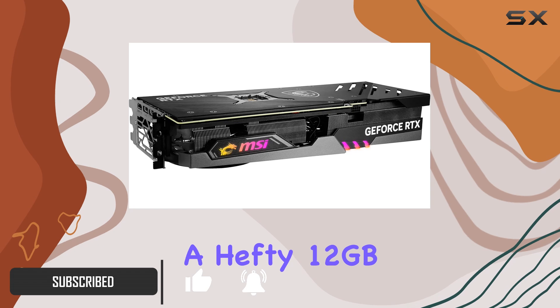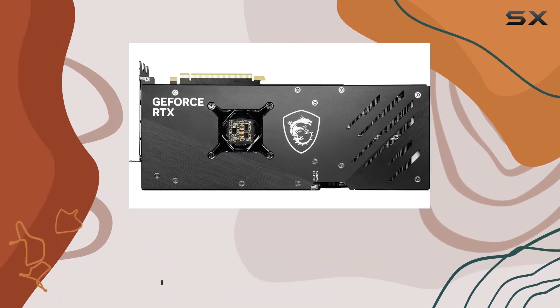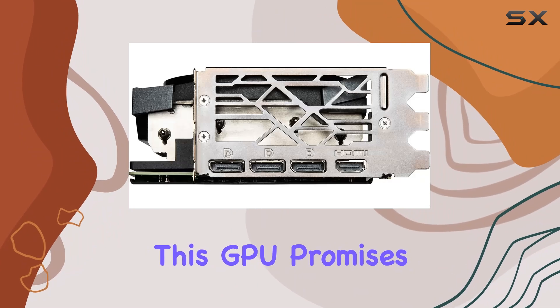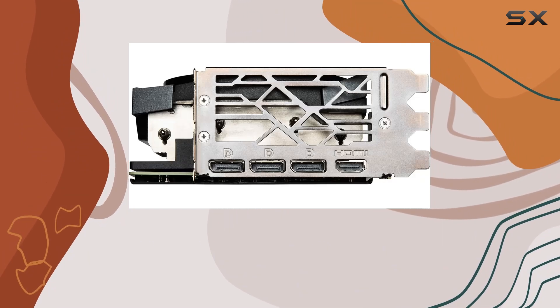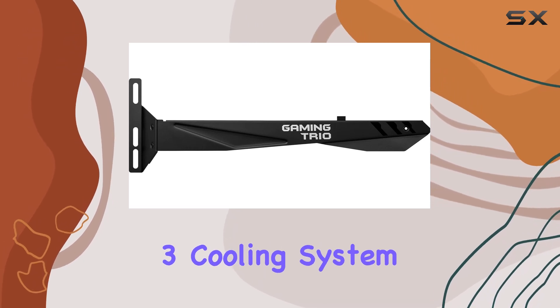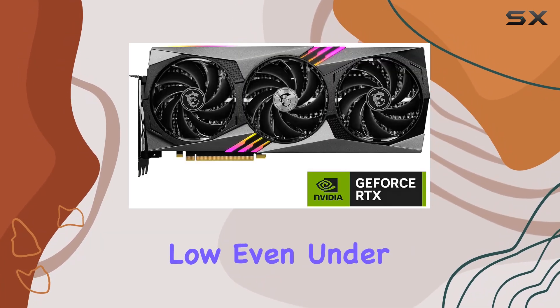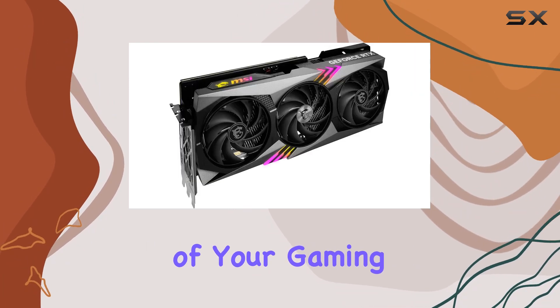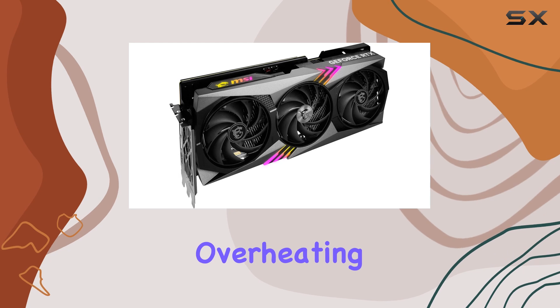With a hefty 12GB of GDDR6X memory and a 192-bit memory interface, this GPU promises blazing fast performance for all your gaming and creative needs. One of the standout features of this card is its Tri Frozr 3 cooling system, designed to keep temperatures low even under heavy load. This means you can push the boundaries of your gaming experience without worrying about overheating or throttling.